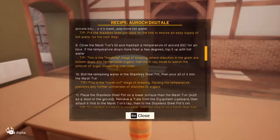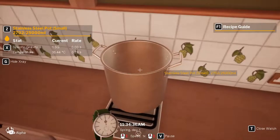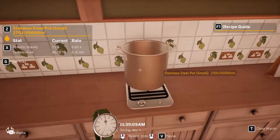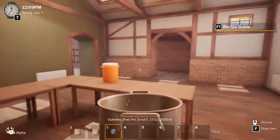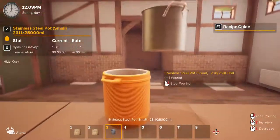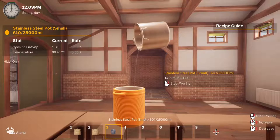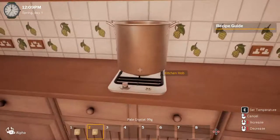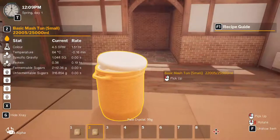Boil the remaining water in the stainless steel pot, then pour all of it into the mash tun. We just wait for this to get to boiling. There we go — pour the rest of it in there. All done. Put that back over here, turn that off, and put the lid back on.